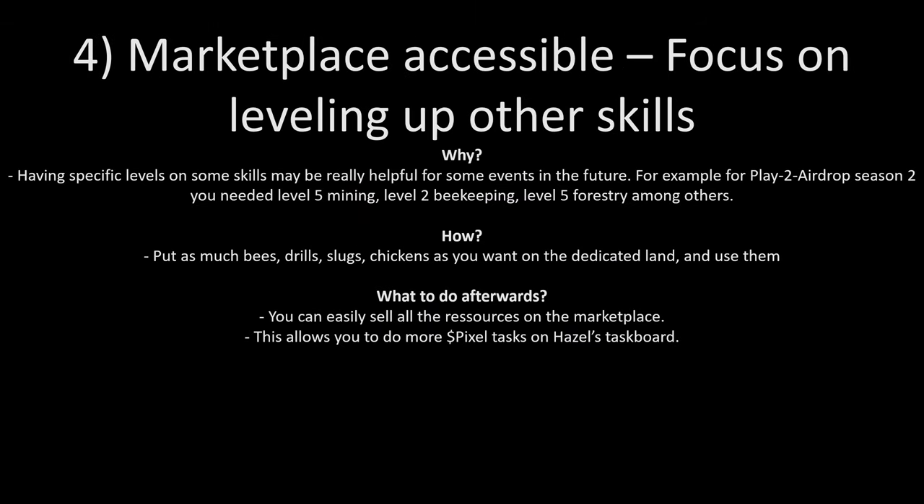Now that you have marketplace access after completing the quests, you can focus on leveling up other skills beyond farming, cooking, and mining. Having specific levels in certain skills may be useful in the future — for example, in the play-to-airdrop season you needed level 5 mining, level 2 beekeeping, and level 5 forestry among others. To do this, put as many queen bees, snails, slugs, and chickens on dedicated lands as you can and simply use them. Afterward, you can easily sell all the resources on the marketplace and buy more resources to do pixel tasks on Hazel's dashboard.